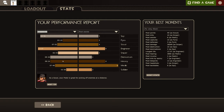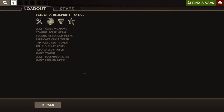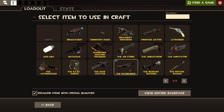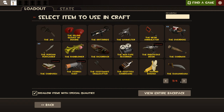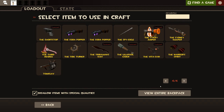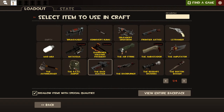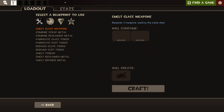Now, crafting. If you click here, you'll get crafting items — common items, rare items, and special. Start with crafting items and choose a class weapon. You put two weapons of the same class in, and it will create one Scrap Metal.